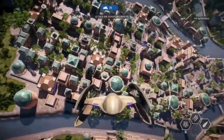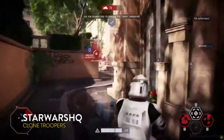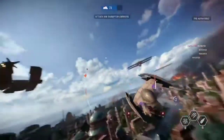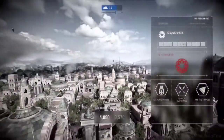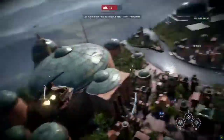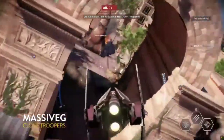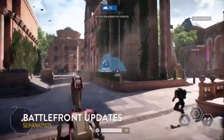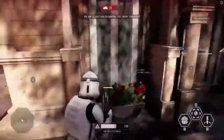We had an officer class right in front of us — one of my favorite classes. The officer lets you buff up your teammates, give them extra health, and let them push through points faster. Starfighters like these are accessed through the new battle point system. Instead of finding a pickup token on the map like in the last game, depending on how well you do — kills, team play assists, or playing the objective — you earn points continuously to spend on special characters, vehicles, or even a hero.